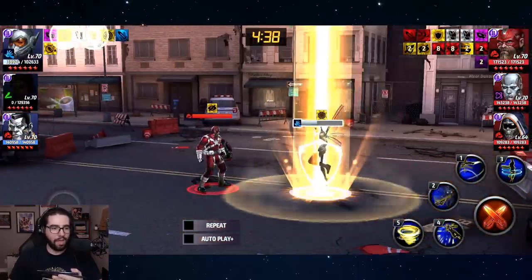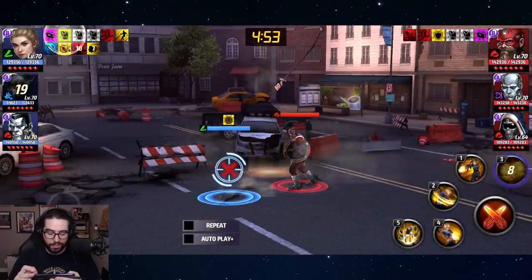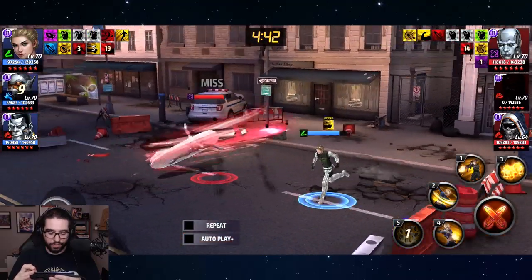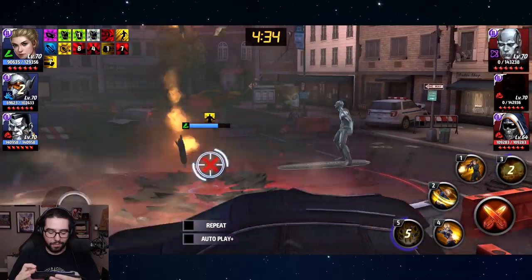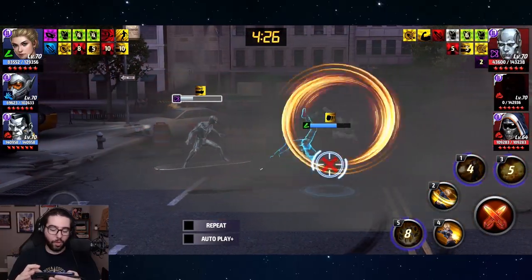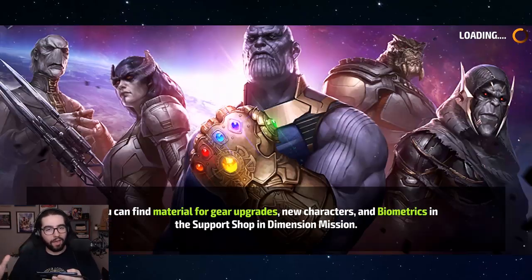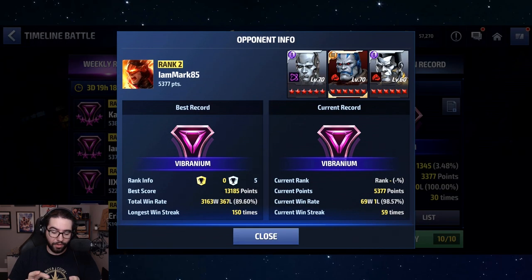I got a little bit greedy there trying not to use her third skill — Red Guardian is better than I thought. But pop smoke and he won't last very long once you put the combo on him. Against Silver Surfer, you basically have to bait out his third skill and then pop smoke after it, trying to kill him in that window. It's a pretty small window before his third comes up again, and you also have reflect to deal with, so you can kill yourself accidentally.